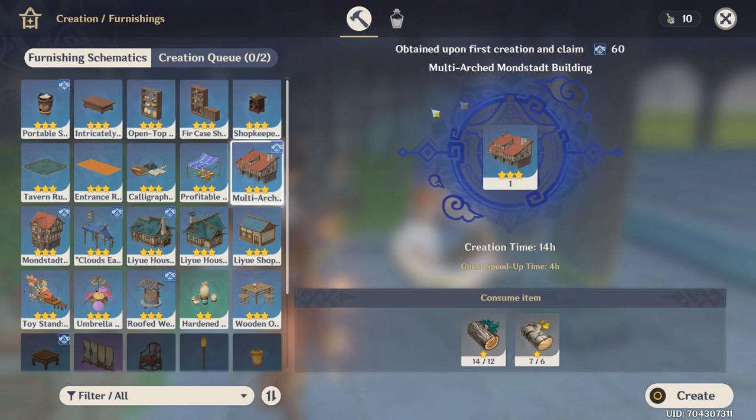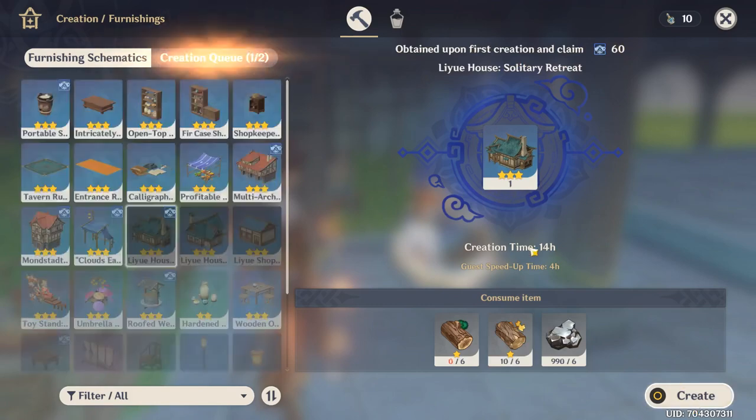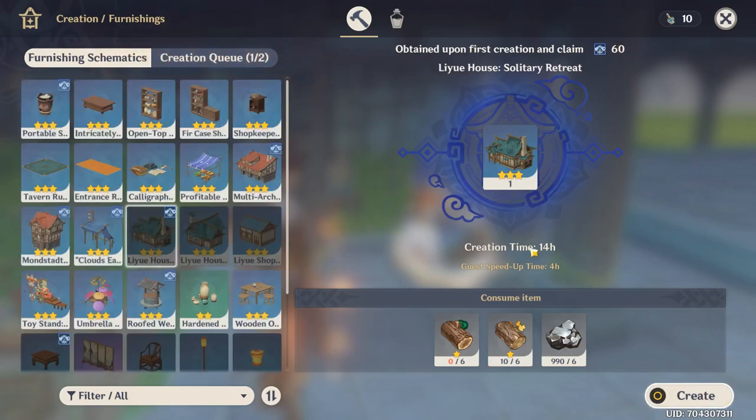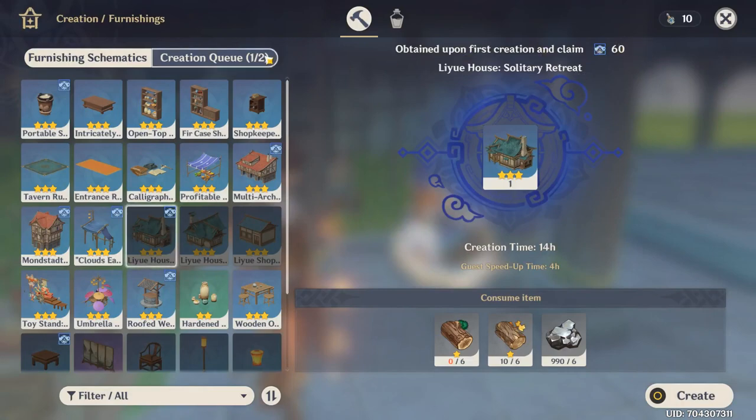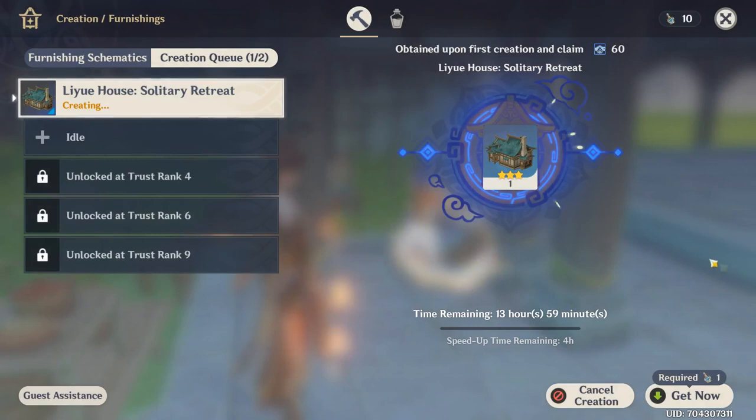When it comes to crafting things, remember that you only get trust rank XP the first time you create a given item. So for example, if I make this Liyue-style house — rest in peace my pine wood — I'll get 60 trust rank XP. Another thing to note is these vials of adaptable speed. This will take me 13 hours and 59 minutes to craft, but if you invite friends to the realm, they can assist you and speed up the creation time of these objects.